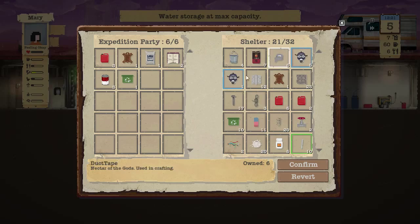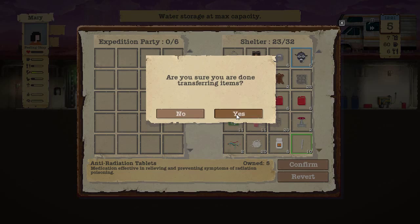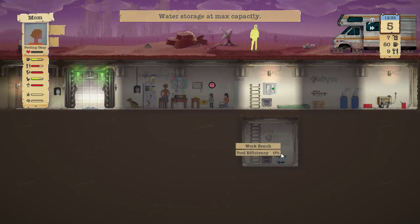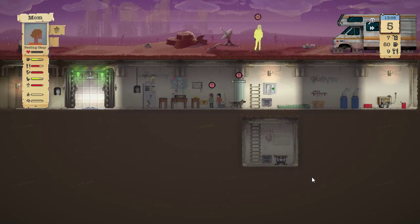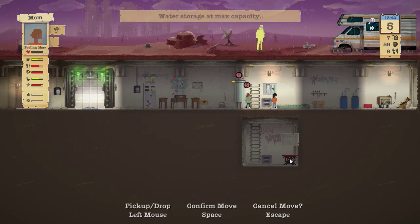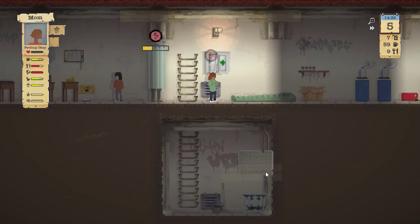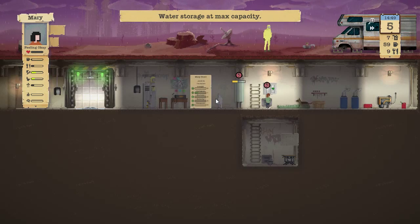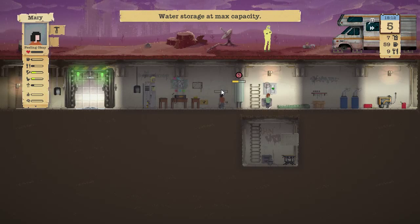Mom is back! She searched a couple of places — we got more fuel, more food, more plastic. We might want to have her craft up another gas mask. Mom, while it's raining, go ahead and take a shower. Let's rearrange the shelter to get things positioned right. Confirm that — zoom back out. Little Mary, go ahead and build that toilet and place it right there.